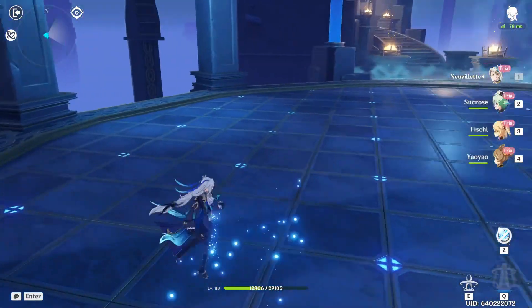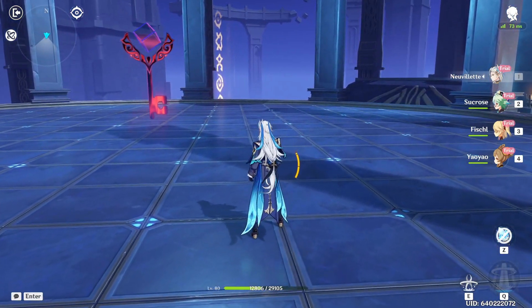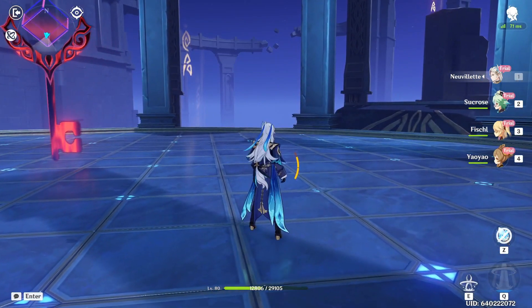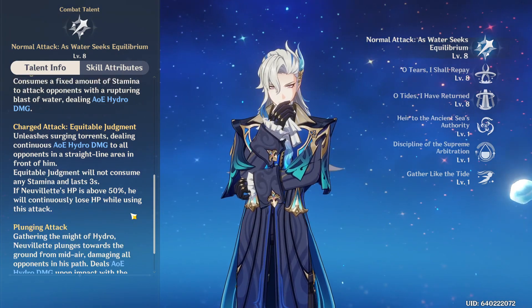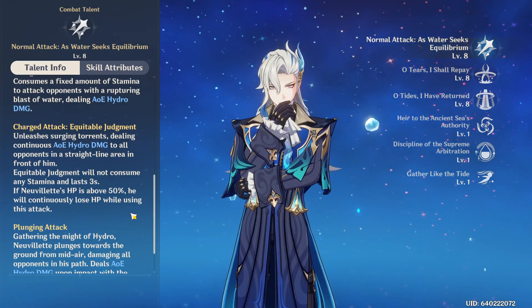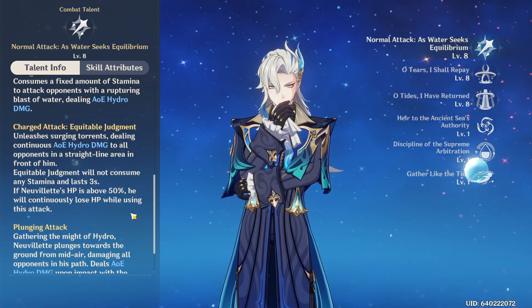If you stop the charge early before the ring is formed, it'll do a little splash and consume some stamina. When you charge it all the way it won't consume stamina at all, and if his HP is above 50 percent he'll continuously lose HP, which will grant him bonus effects tied in with his artifact set and weapon.